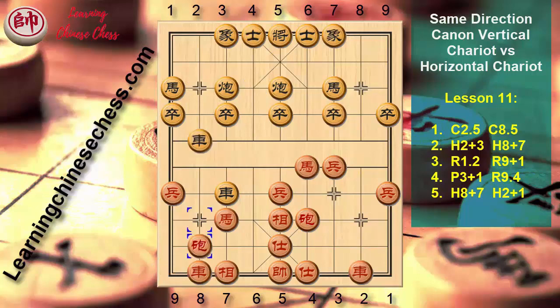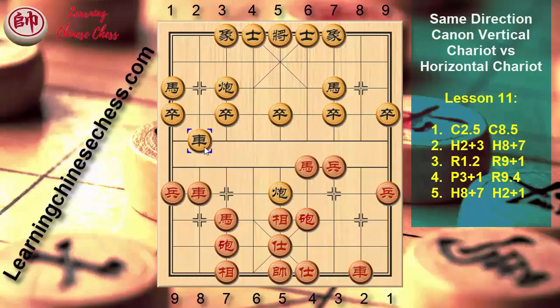Let's go back to the case Cannon 5 plus 4. Cannon 8 to 7, Chariot 3 to 2, Chariot 8 plus 3, Chariot 2 plus 2, Horse 7 plus 5. Exchange the canon — Cannon 7 plus 6, Horse 5 minus 7. Jump the horse back to block the cannon, preventing it from checking.